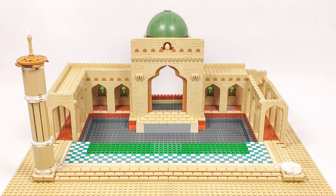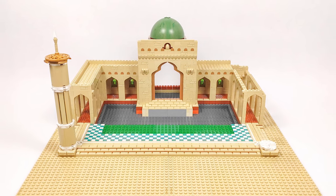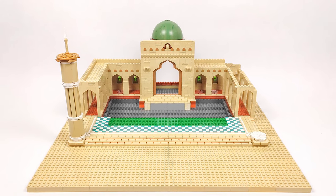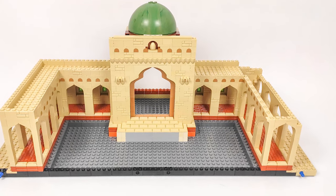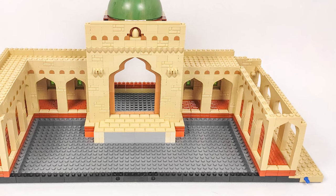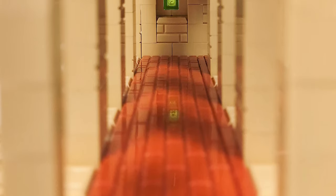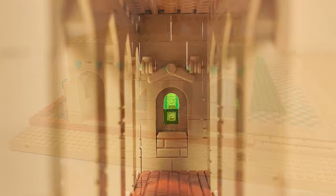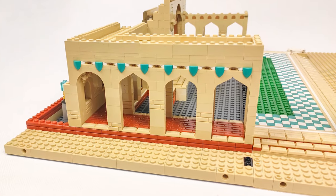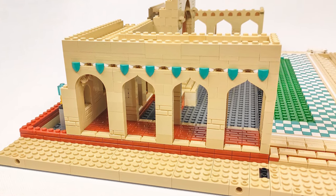Now switching to the actual progress on the MOC. I've started making the building itself and I'm really liking how it's turning out. First I made the side aisles that will surround the courtyard from three sides. Starting with the walkway, I used a bunch of dark orange masonry bricks placed sideways, which gives a nice pavement texture around the courtyard, surrounded by ingot pieces to make the walkway stand out even more.